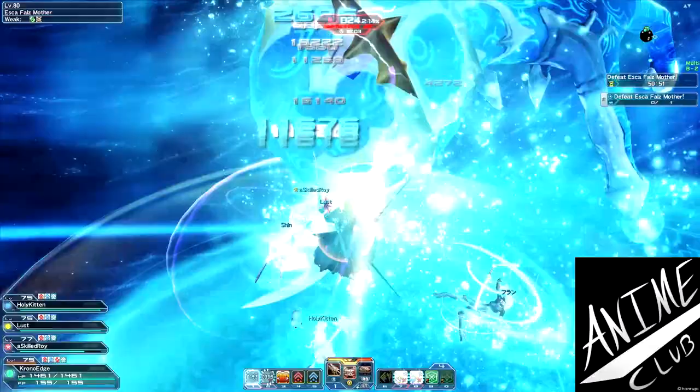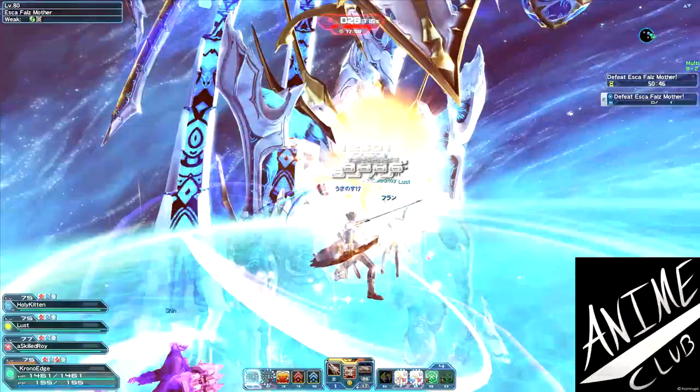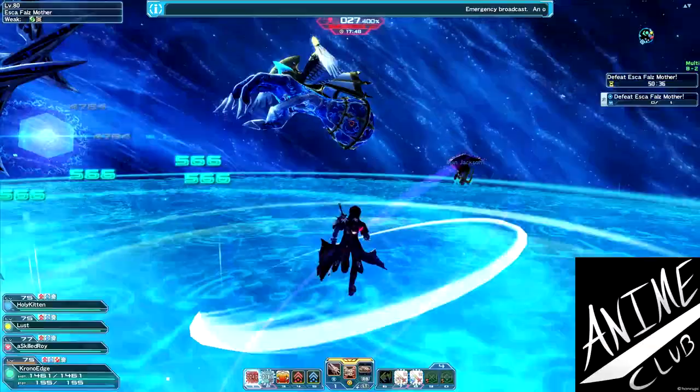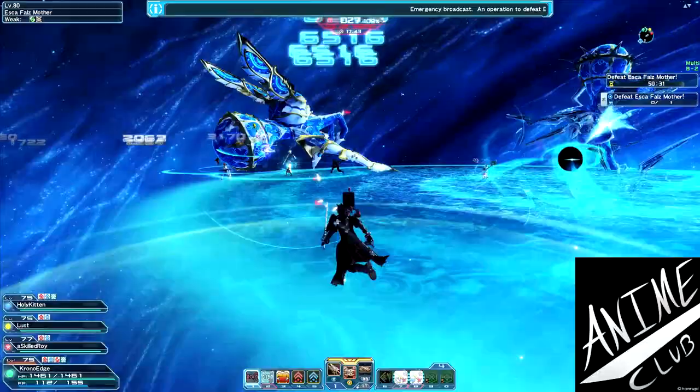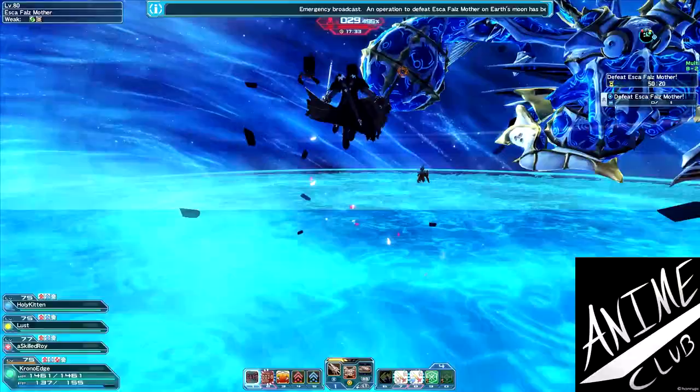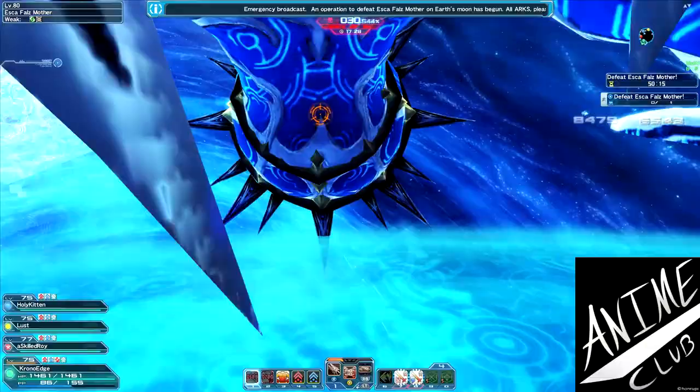11k damage on that hand without Weak Bullet feels respectable. And we're on the core again. I can sit back and go to town on it, though I'd get a little extra damage being right on top of the core. One trick a lot of players don't seem to use: if you start running before you get sucked in, you'll already be in the full-speed running animation, so when you're looking for the exit you'll already be moving as fast as possible, making it much easier to get out.